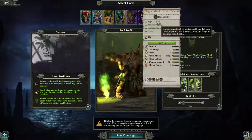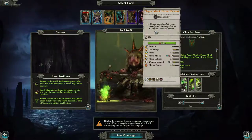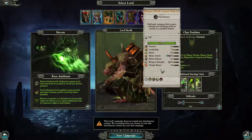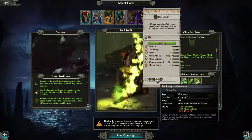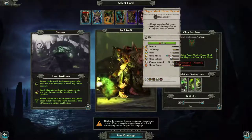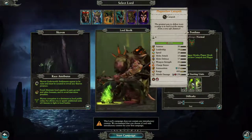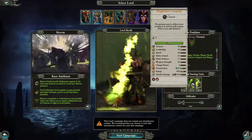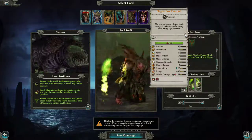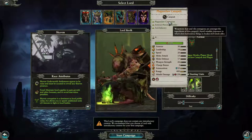Exposure to which does horrendous things to bodies and minds alike — half mad, swinging their censers violently and damning all those nearby to a pestilent demise. Armor is not great, frenzy, scurry away, strength in numbers, contaminated. Plague Claw Catapult — the greatest way to deliver toxic scourge is to hurl it at the enemy from a very safe distance. Cannot run, siege attacker, four of them. Plague claw contagion, armor piercing missiles, infantry anti-infantry.